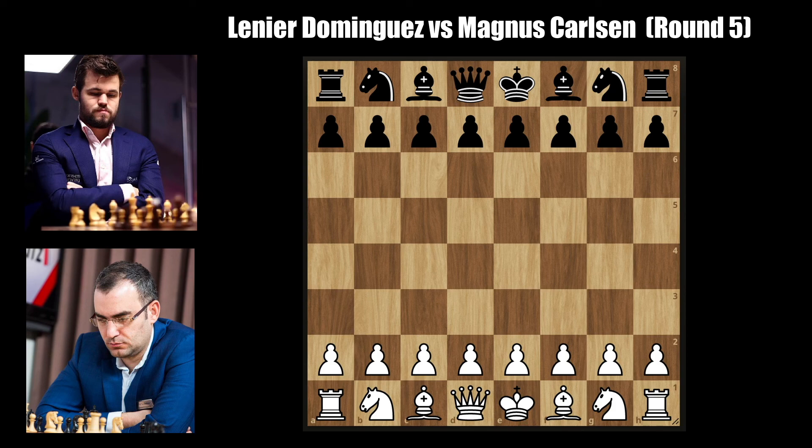Hello everyone and welcome back to the VHS lab and welcome to round 5 of the Opera Europe Rapid. After losing to Wesley in round 1, Magnus has scored three consecutive victories and was now facing former Cuban number one Lenir Dominguez with black, as he was attempting to go for four in a row. Let's see what happened in the game.